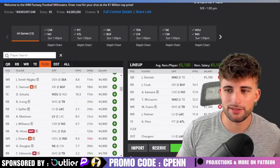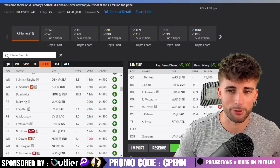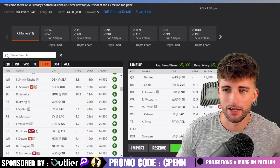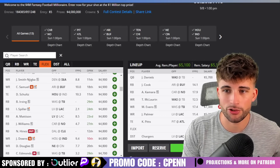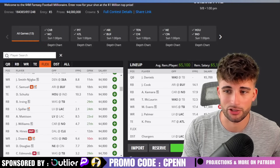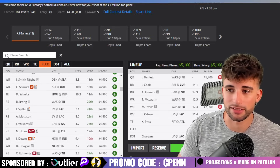Overall the build concept makes sense: Jalen Daniels paired with Terry McLaurin and run back with Mike Evans as our game stack, James Cook for some Bills exposure without taking on any receiving-side Bills risk, Alvin Kamara as an excellent option, Joshua Palmer as the last piece, and the Chargers defense being extremely cheap. For a single entry tournament, that type of roster construction makes a lot of sense.